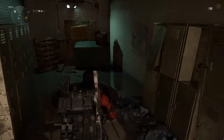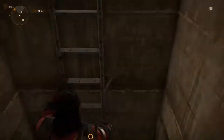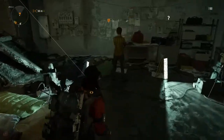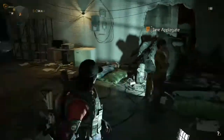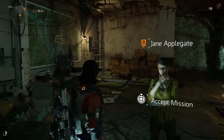Once you have this location down, head inside through the green door and go down this ladder. Once we head down the ladder, there is an NPC inside of this broken-down wall that we need to talk to. We're going to head inside and talk to Jane Applegate.